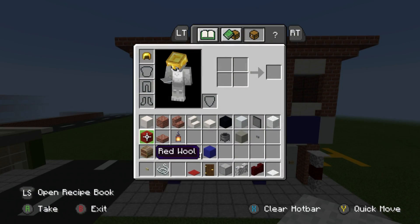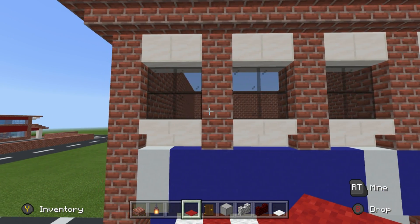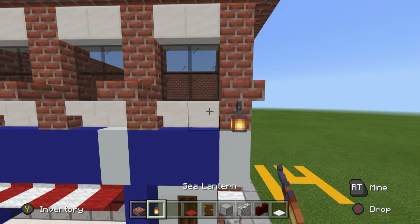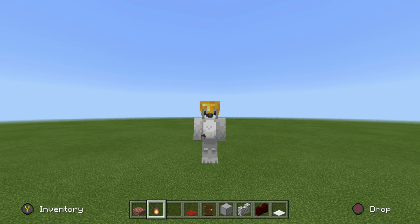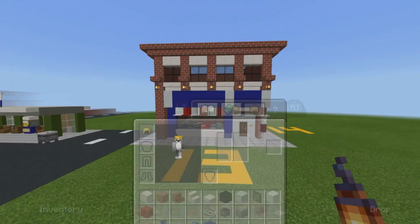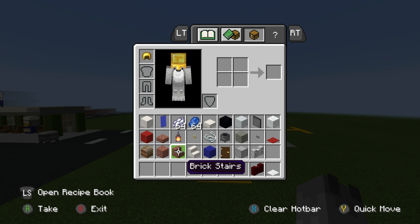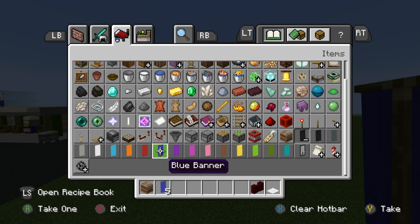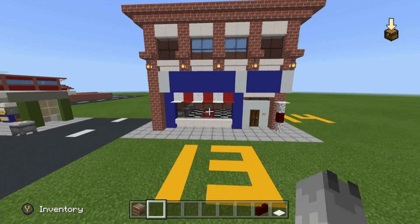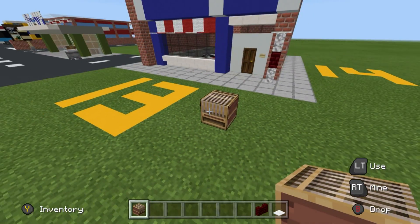We can hang some brick slabs next to the windows and hang lanterns from them — you might like that as an option. Now we need to place the sign, which is going to be made out of banners. We need six blue banners in total — fewer if you're in creative since you can reuse some letters. We'll need a loom, blue concrete, blue banners, and white and blue dye.